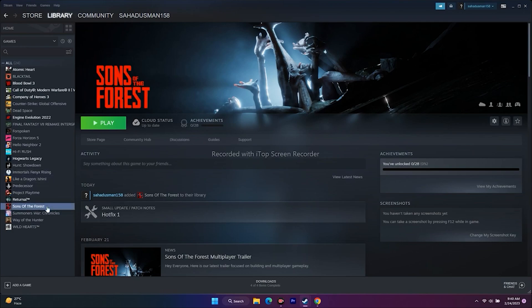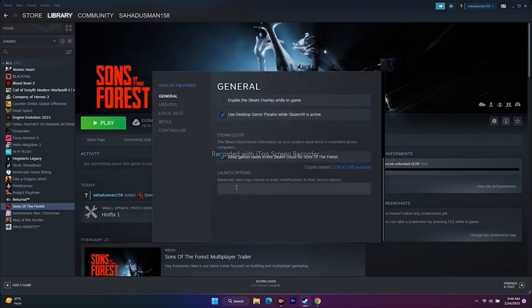To access launch options, right-click the game, go to Properties, and you'll see the Launch Options field — by default it is empty. First, try the command -dx11 and launch the game. If that's not working, try -dx12. If neither dx11 nor dx12 work, try the command -d3d2, which was found on Reddit and worked for many users. If none of these work, remove all commands and leave it empty, then try playing again.